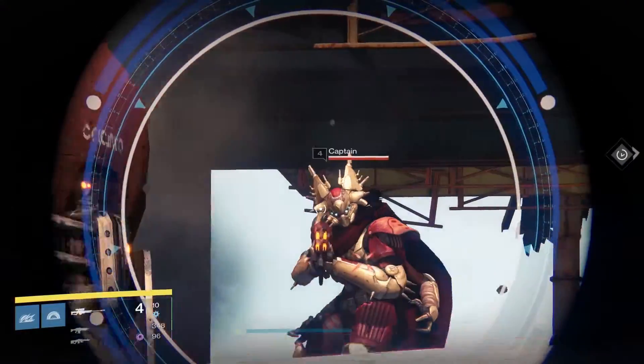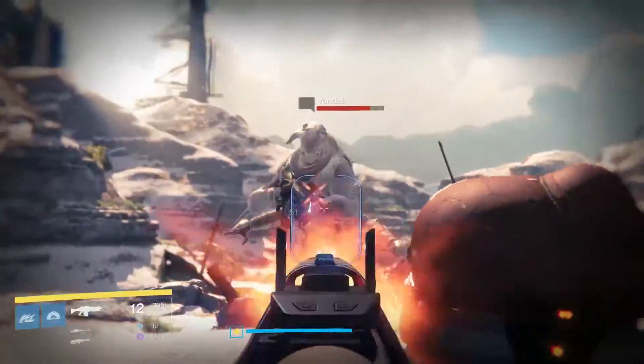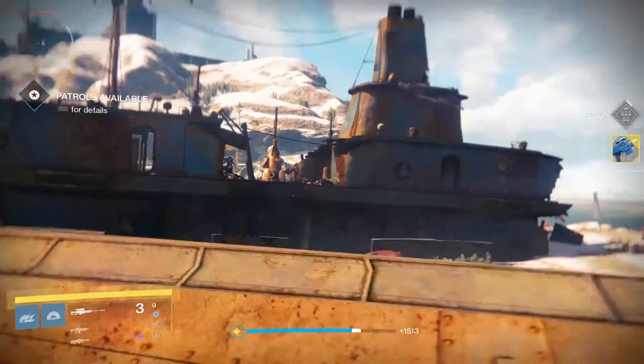And finally is the sniper with fallen captain kills. We've had this one a few times so you probably know where to go, but if not, head to the Forgotten Shores on Earth Patrol. There are two captains that spawn quickly right near each other so you'll smash this out nice and quick.